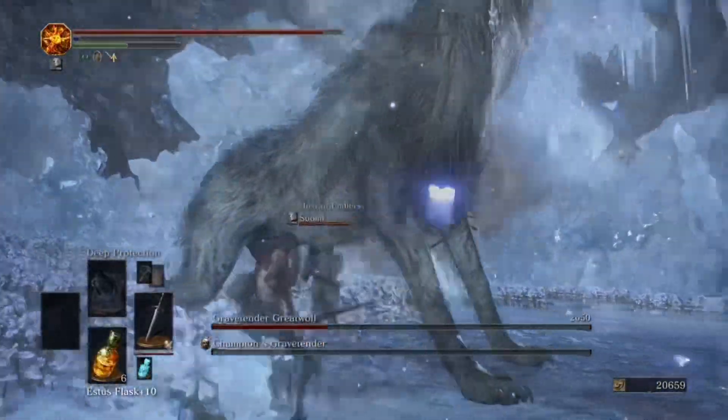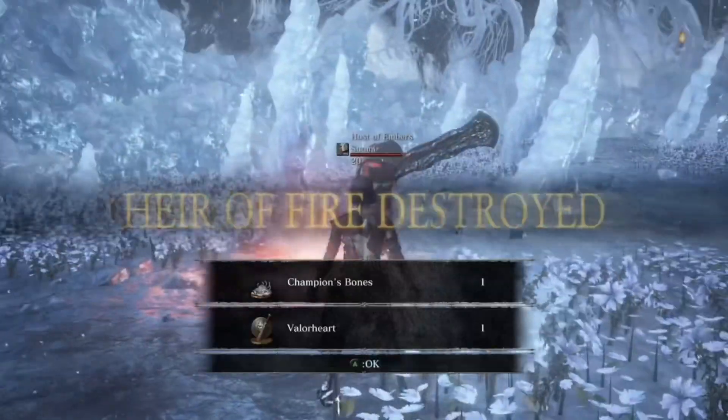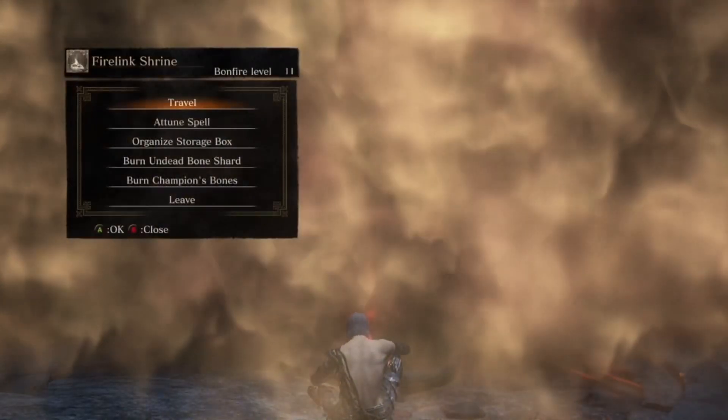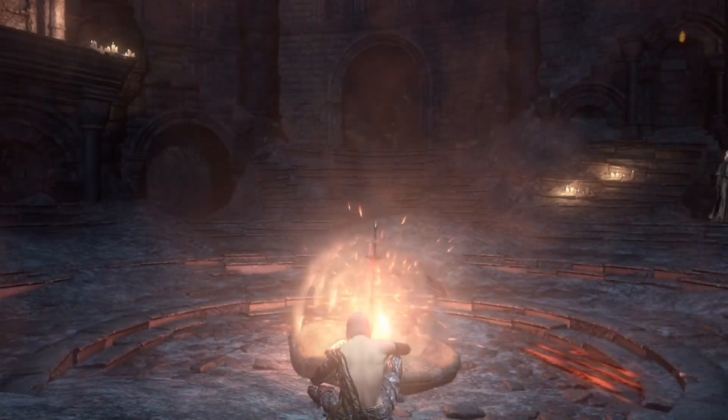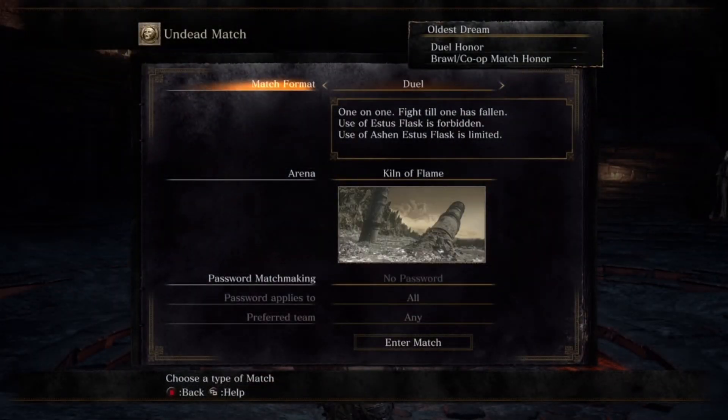Do your best to kill the Grave Tender, then focus on the wolf. Once you kill them, you'll receive the Champion's Bones. Go to Firelink and burn them like the undead bone shards — you'll gain the option to do Undead Matches, which isn't as fun as doing Pontiff fight clubs, but it's still nice to have.